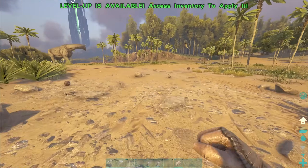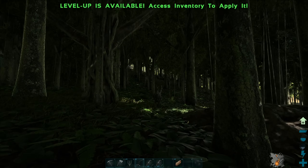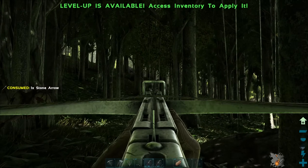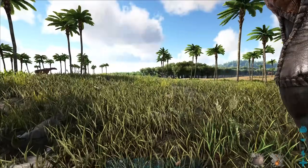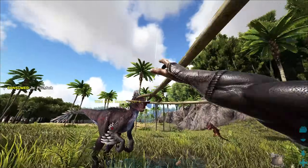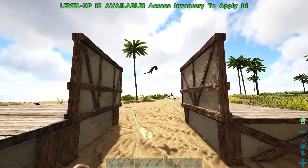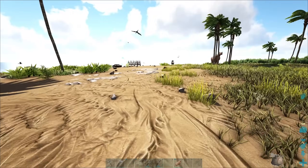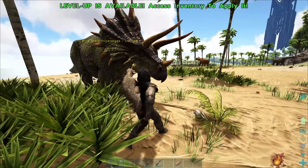On day ten, after the storm faded, I went out to continue looking for stone. I went into the forest because I saw a raptor — after I bullied it, I found out it was a crappy level and killed it. I also saw a level 6 raptor later — gross. I was trying to figure out how the hammock works and it's broken, so I gave up and left it hanging in midair.